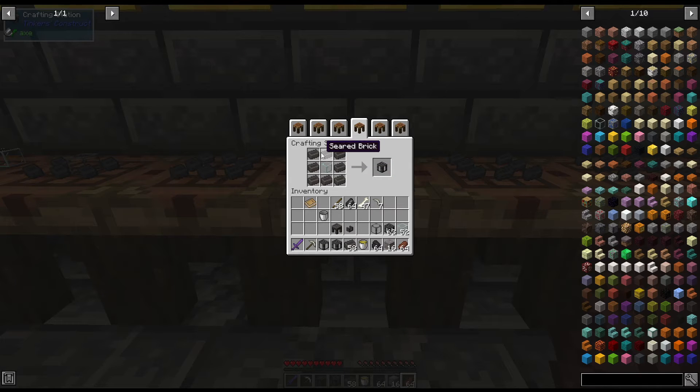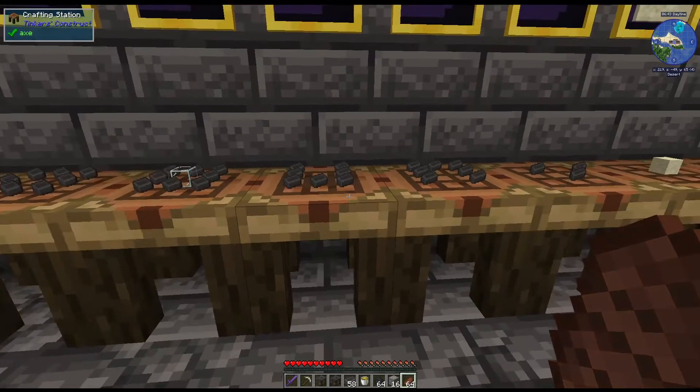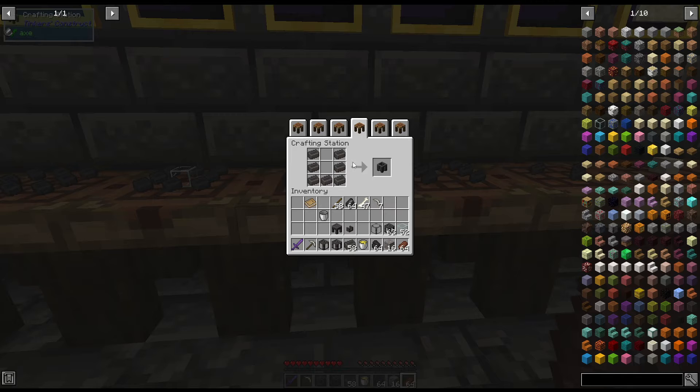You can also make the seared fuel tank — you'll definitely want these for your smeltery, but you can use it for the melter too. The difference is: with the heater you're going to use solid fuel like coal, and with the seared fuel tank you're going to use liquid fuel like lava. It holds four buckets of lava.